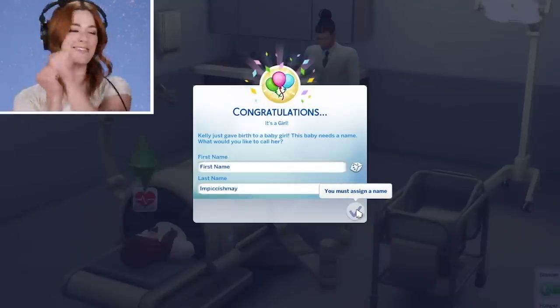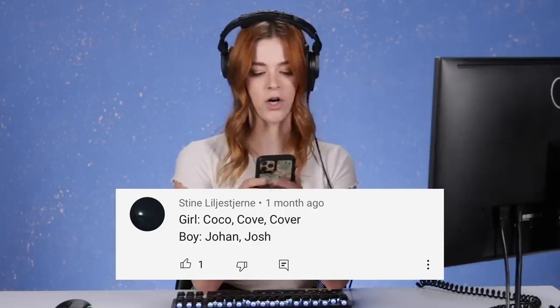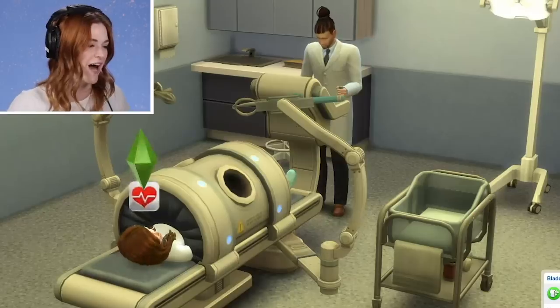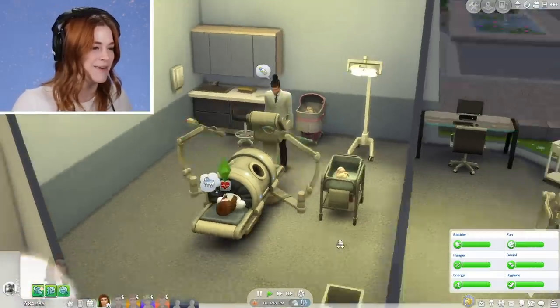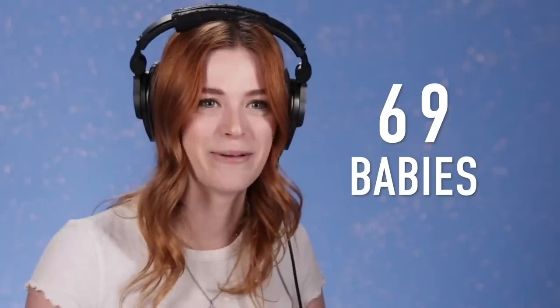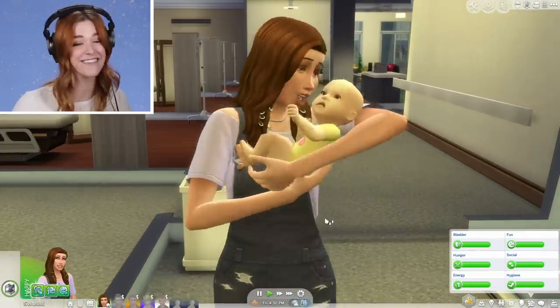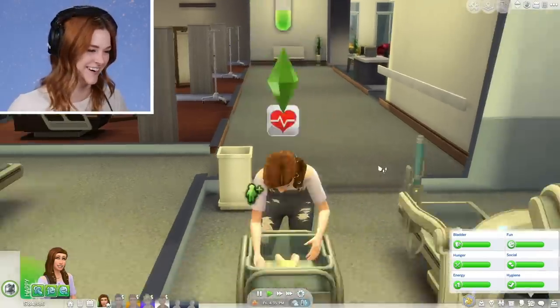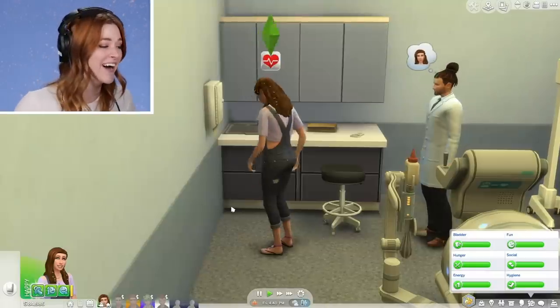Double girls — heck yeah, it's another girl! Which means we need another name. This one's cute — for a girl, Cove. Cove Impiccishmay, welcome to the family. I feel like Kelly would have some cool hipster names. With two new babies, we have officially hit 69 babies! Look at her first baby — Kelly's a mother. I think this looks good on her, she's gonna be a great mom. Theo, you did not help. She swiped something in front of him and he caught her! Get out of there, Kelly — you know you're not supposed to steal stuff when other people are around.